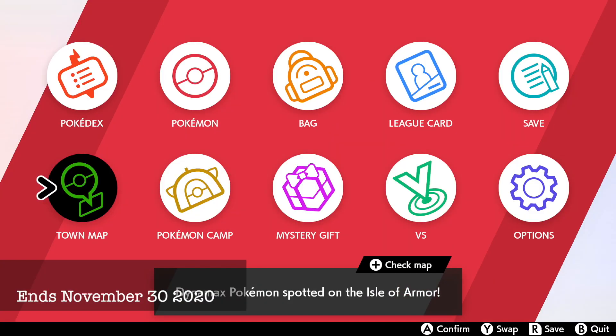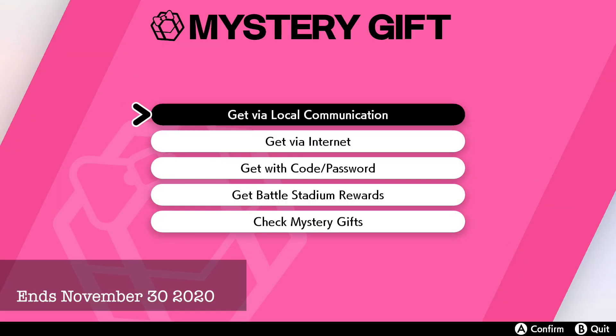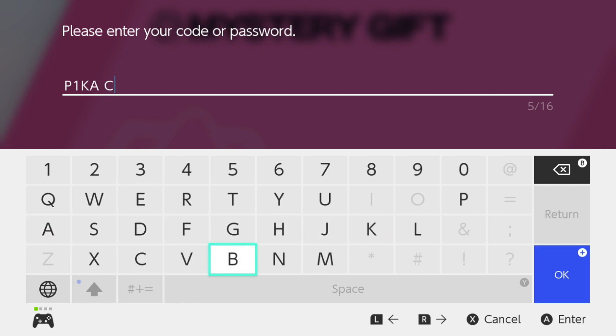To do this, all you have to do is go to your menu, mystery gifts, get a mystery gift, get with code/password, and for the original cap Pikachu we're going to type in PIKACHU GET, spelled like this.